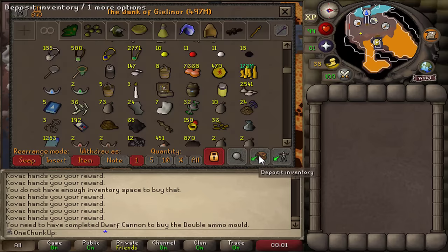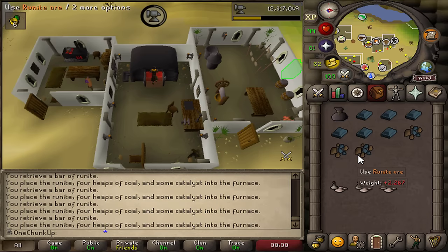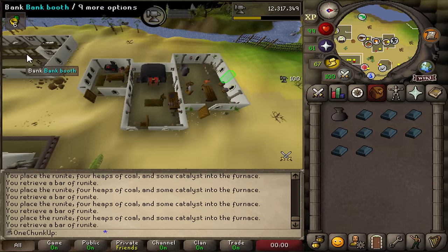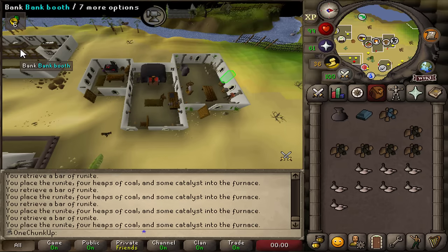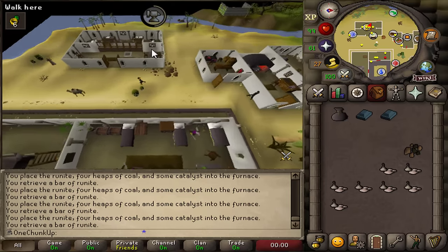I have almost a thousand rune ores, so let's smith those into bars. There's a bug with the catalysts where it doesn't calculate correctly how many bars you can smelt — after five rune bars it just stops smelting and you need to manually click them on the furnace, which is annoying. Fix your game, Jagex. That was the last one — kind of annoying having to click manually on the furnace.